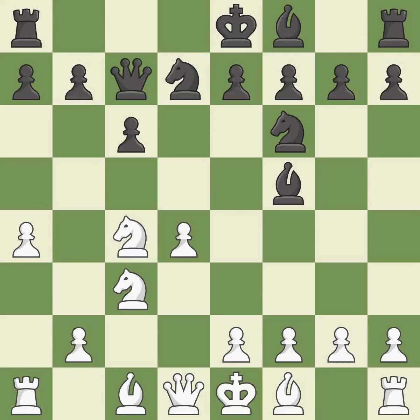Qc7 develops the queen, stops Bf4 ideas from white, and controls the e5 square. g3 prepares to fianchetto the light-squared bishop to g2, where it will control the center from the long diagonal.